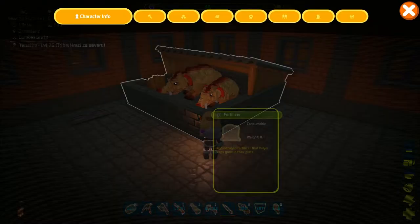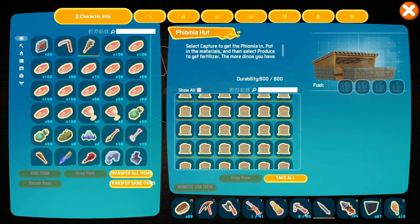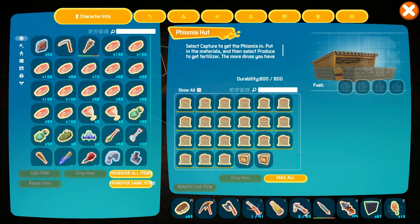You can see that when filled to the full, the Theomea hut can produce about 250 fertilizers. So this can make farming a little bit easier.